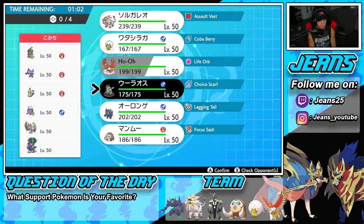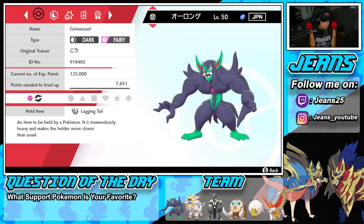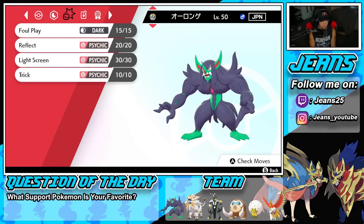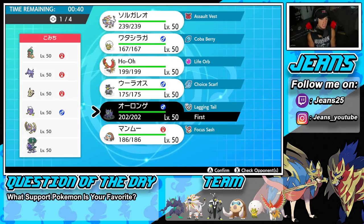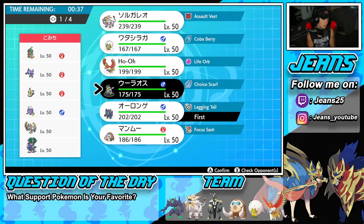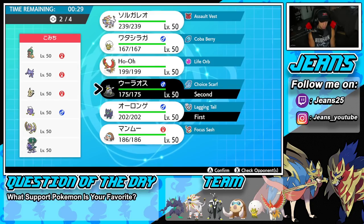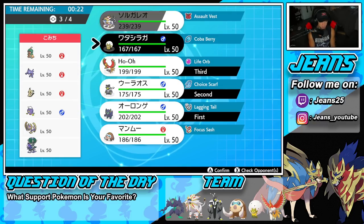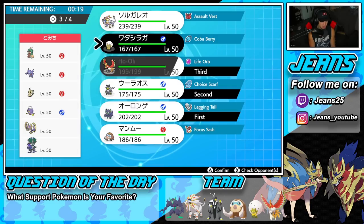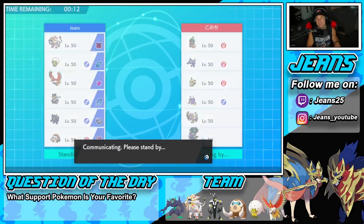How should we play this? I could lead Grimmsnarl — it does have Foul Play and we can Trick the Lagging Tail onto a couple of different Pokémon. Just have to watch out for Sableye since it's Dark and Ghost type, which shuts down Prankster. I'm going to lead Grimmsnarl and Ho-Oh. Solgaleo has to sit in the back — ghost types do it so dirty, so I'll bring Eldegoss or Mamoswine for the back end instead.